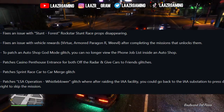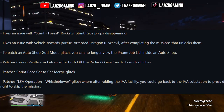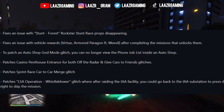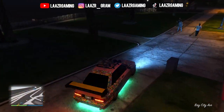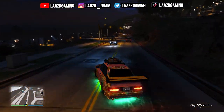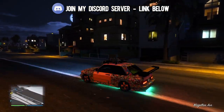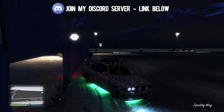They've also made a patch on the LSA operation known as Whistleblower, where after raiding the IAA facility, you could go back to the IAA substation and press right on the D-pad to skip the mission — that has now been patched. Finally, the Create a Prop whitelist is now disabled on all platforms. Rockstar Games have patched quite a few glitches with today's hotfix update, the main ones being the Give Cars to Friends glitch, the Off the Radar glitch, and the Autoshop God Mode glitch. So if you come across these glitches posted before this video, they've more than likely already been patched.